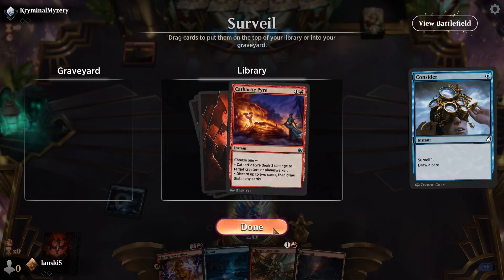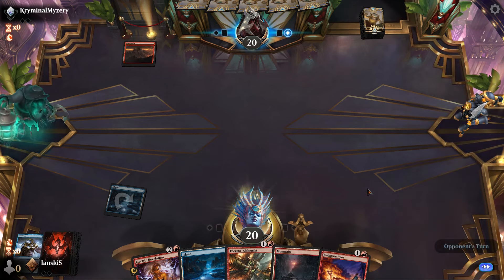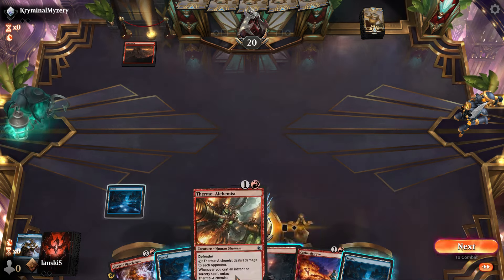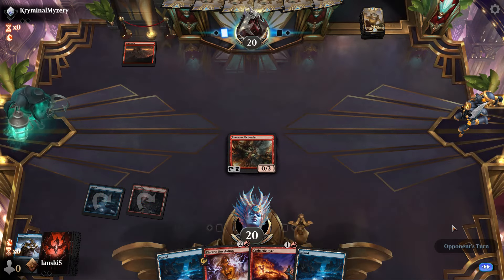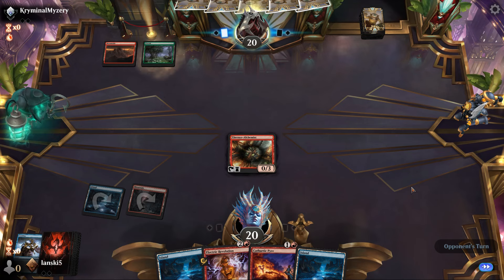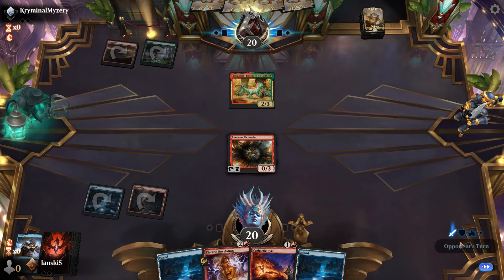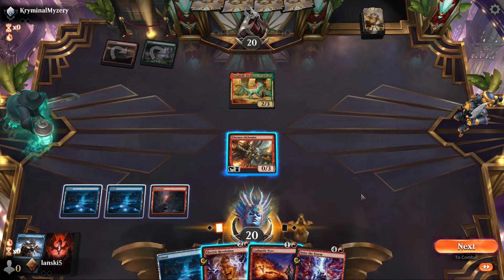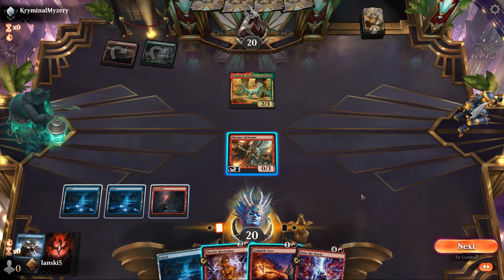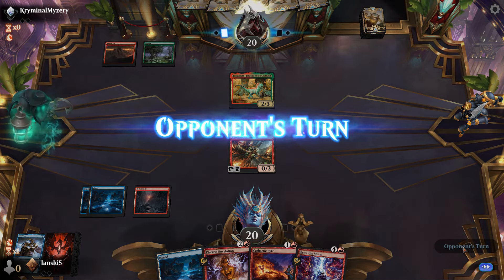Our opponent also played a mountain, and we drew Cathartic Pyre — we'll keep it in case we need to get rid of annoying creatures. We'll cast the Alchemist and we have two islands, so we can probably get rid of one. We're playing against a dinosaur deck — let's see if it's also a three-color deck; maybe they have planeswalkers too.